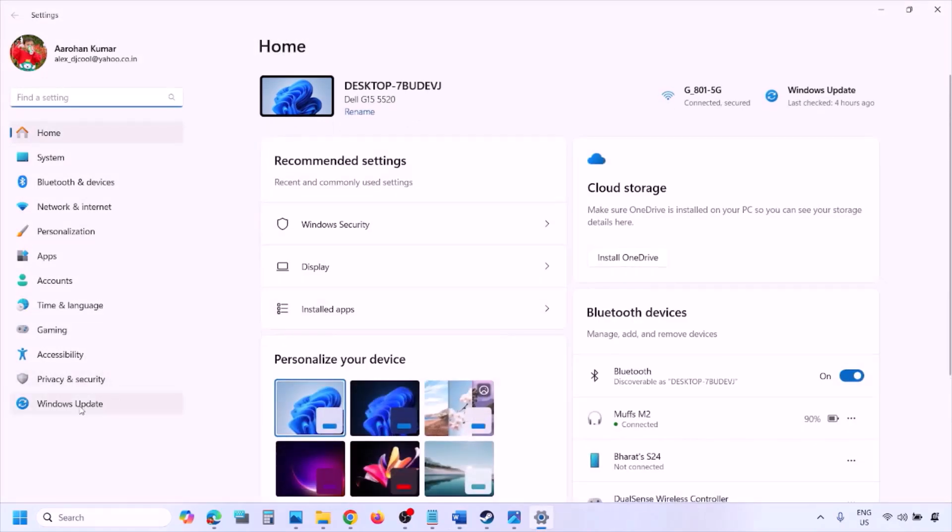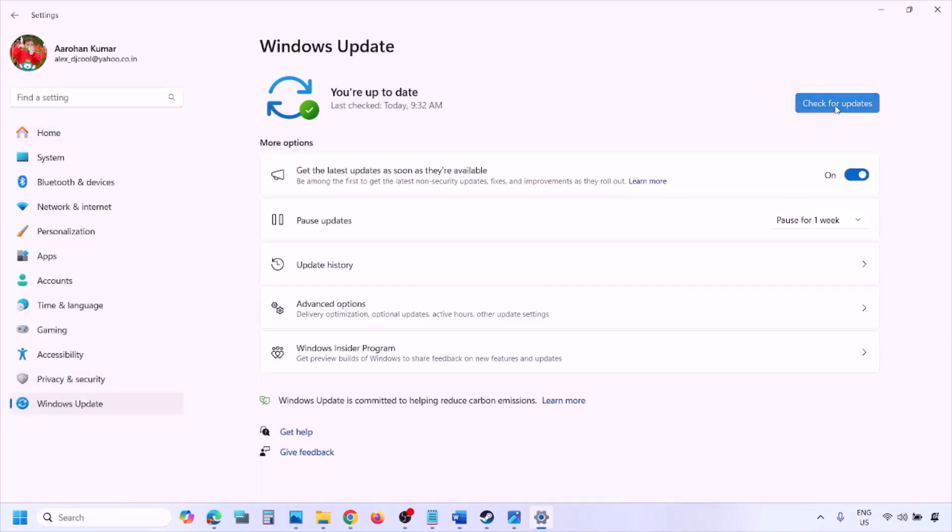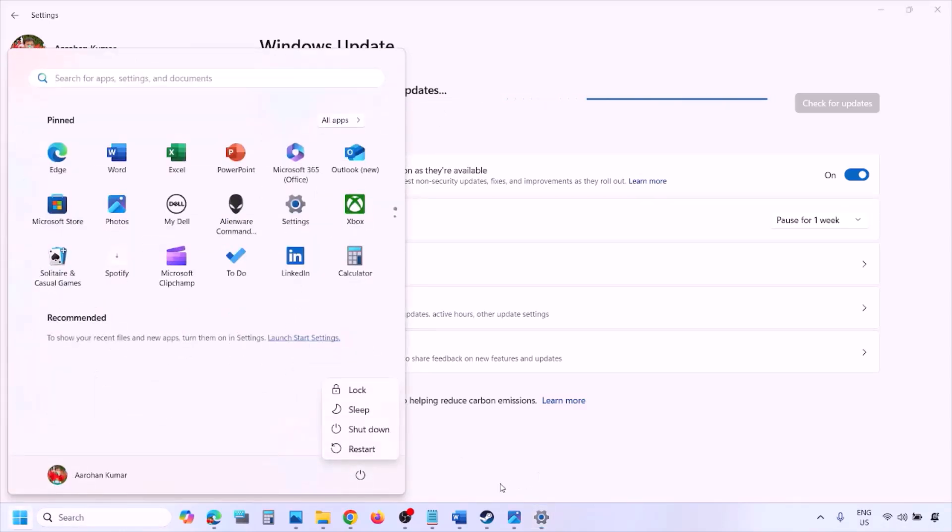The next step is to update Windows to the latest version. Go to Windows Settings, then Windows Update, and click Check for Updates. Once all updates are installed, restart your computer and then launch the game to check.